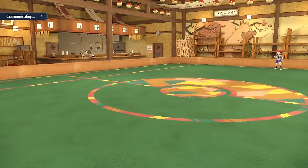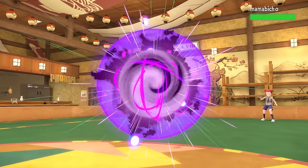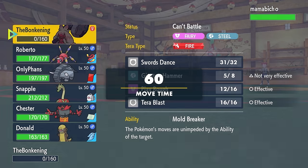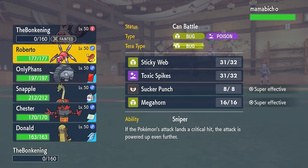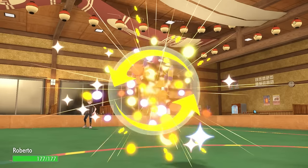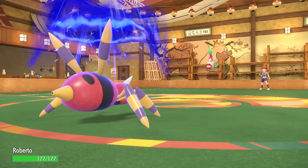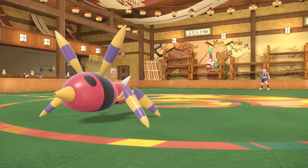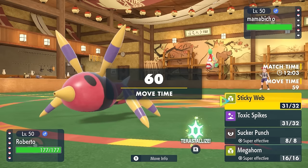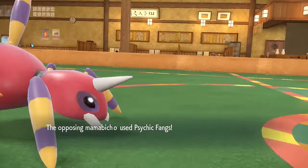They decide to bring in Bruxish — this ugly fish that looks like a clown. I have a pretty good plan with Aridos here. I want to go into Aridos because it can soak up the one layer of Toxic Spikes they had set up. I also get caught in the Sticky Web. I feel like Spider Pokémon should not be affected by Sticky Web. I also know that I'm Focus Sashed.